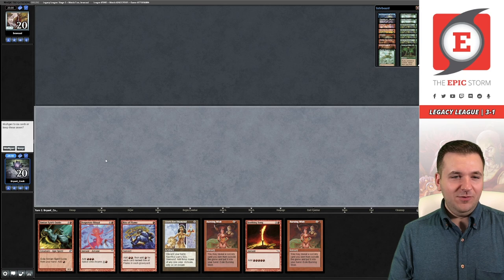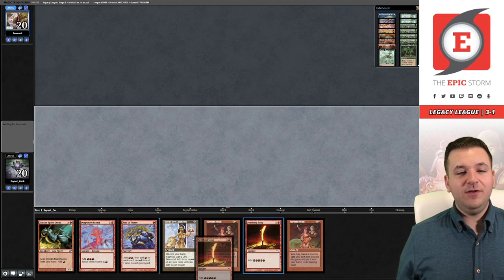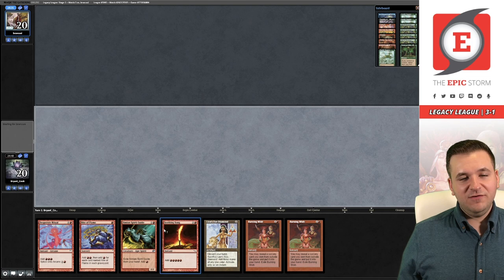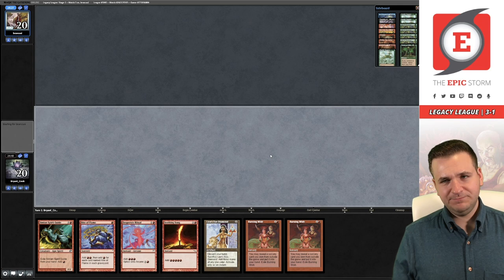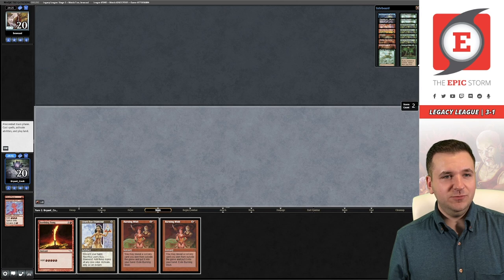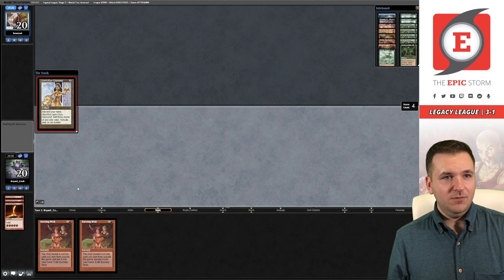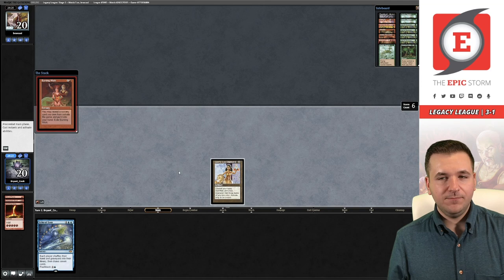Round five — let's get it, I'd love to go 4-1 with Belcher. This hand seems great. One of the awkward things about Seething Song is it's such a good Force target. We need to go up the ladder here — Simian Spirit Guide, Rite of Flame, Desperate Ritual, Seething Song — and we really need that Seething Song to resolve. Rite of Flame, best ritual, Seething Song. Diamond — we can cast Burning Wish and grab Echo, and then for our second Burning Wish we can Empty.